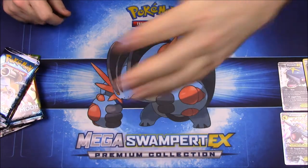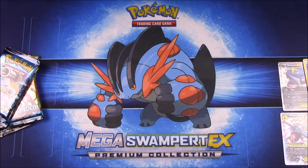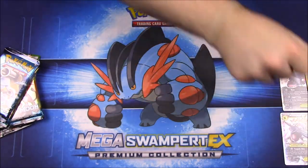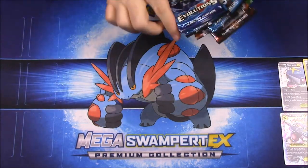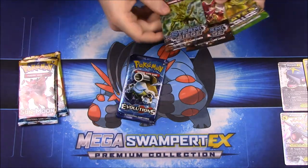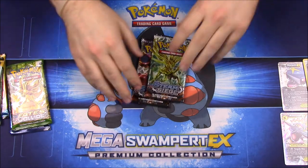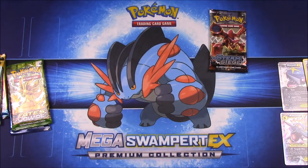We have the pin with Sharpedo on it and the coin, which has a cool design though it's hard to see. Then we have all our packs — same setup as last time. We'll start with Steam Siege.